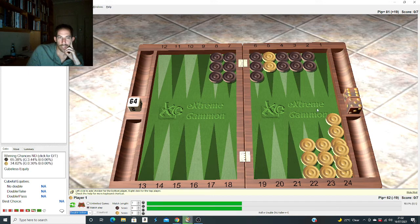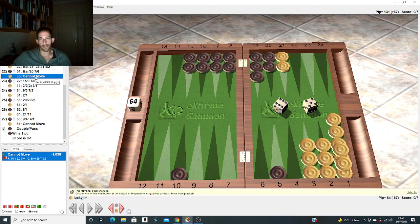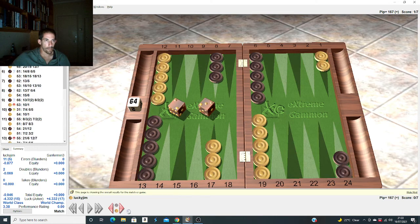Let me break this position and move checkers around until we get a take. Now with more pieces further along - no double, take. And there's a double-pass borderline here. So that's double-pass vs double-take depending on the position. Why is this one too good? Because it's going to transpose - you'll break your 11 point, make a couple of points, and get to the same kind of structure. The point is you can duplicate the position in XG and play around with it to find reference points, learning across a whole class of strategy - not just that individual position. That's really valuable.